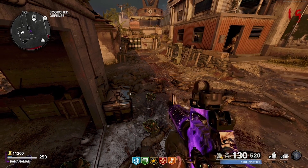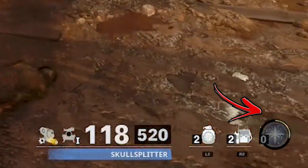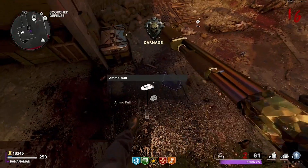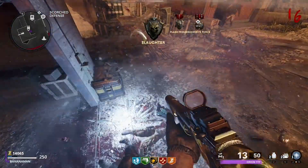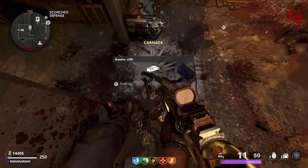Another part of the method is having the frost blast field upgrade at your disposal. The reason we use this field upgrade is that it charges fast, and in case the zombies start piling up in a big group, you can simply use this and it should no longer be a threat. So as you're killing zombies below you, if your frost blast field upgrade is ready, simply use that and keep rinsing and repeating to go through the rounds fast.